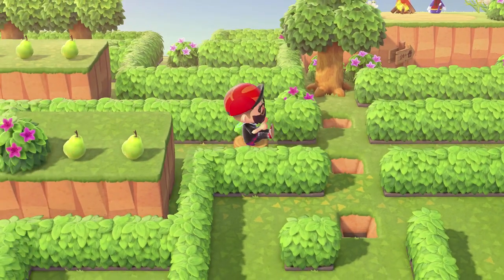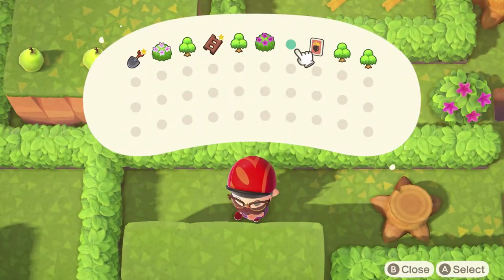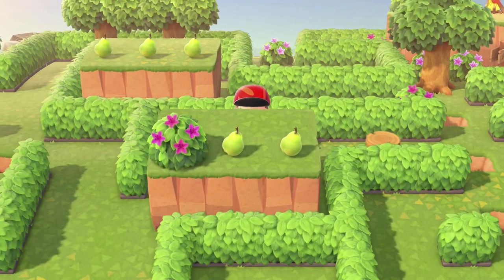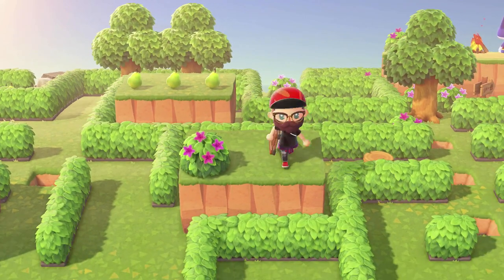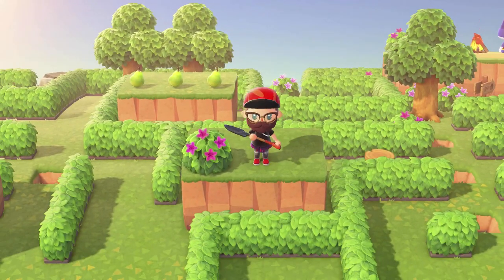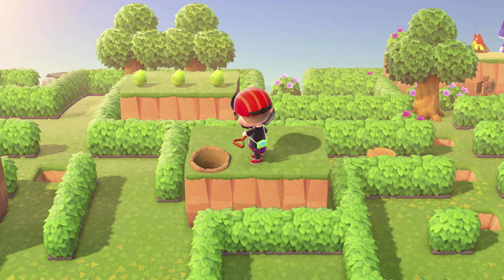We're going to shimmy across this little stump, use our ladder to climb all the way up here. Then we're going to grab these two pears and dig up this bush. Then climb back down after we're done digging it up.